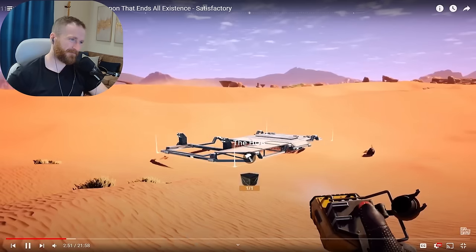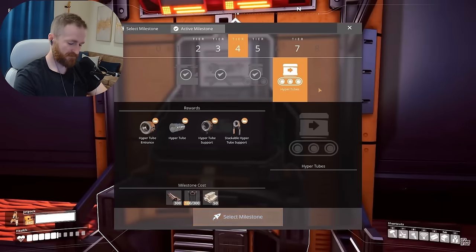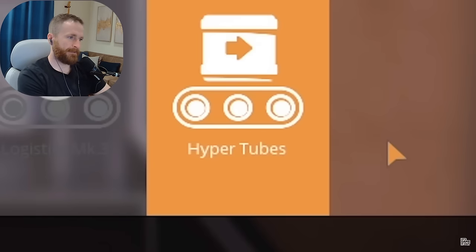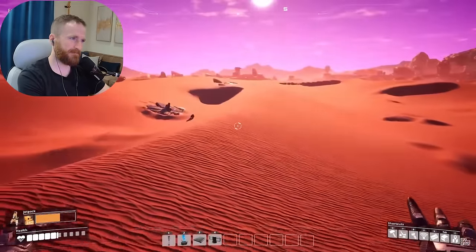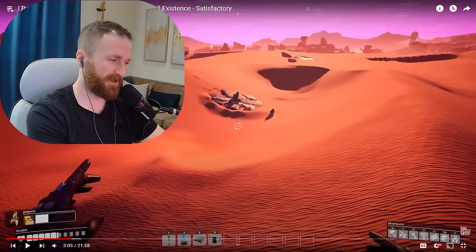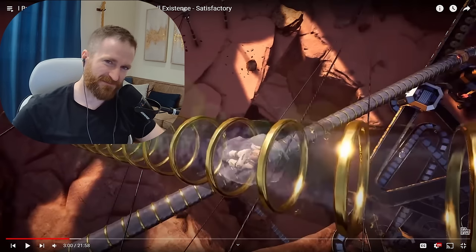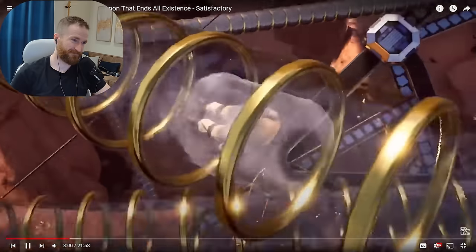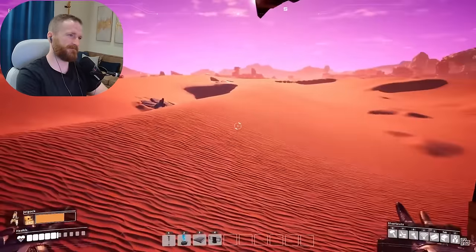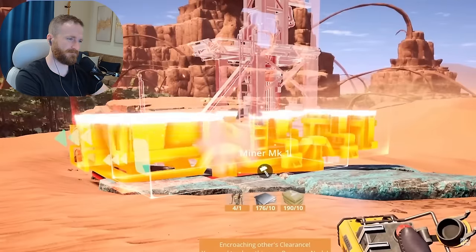Now that the base is set up, let's talk about the plan. Unlocking this tier will give us the premier form of travel — launching bodies through a tube. Have y'all ever seen Futurama? This is literally exactly how they travel in the cities. But for any of that to happen, they need to set up a supply chain just like before, setting up factories on mineral deposits to get the factory going.